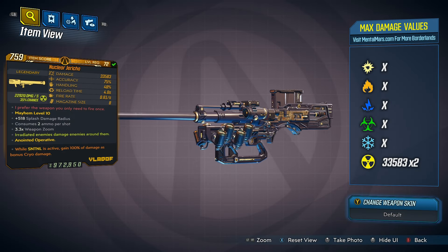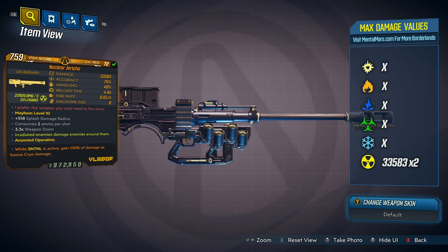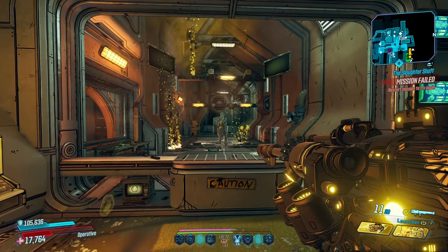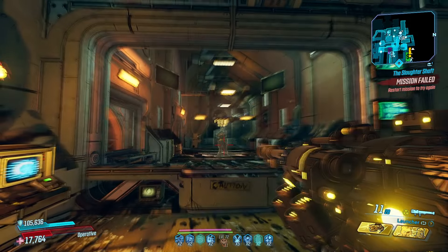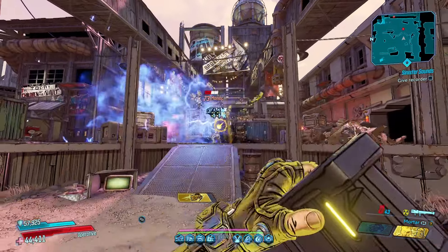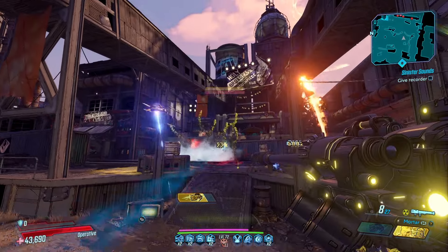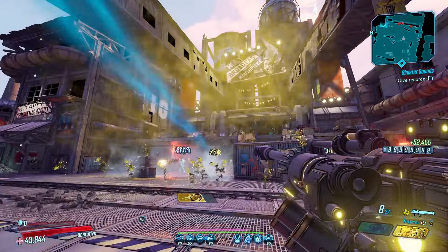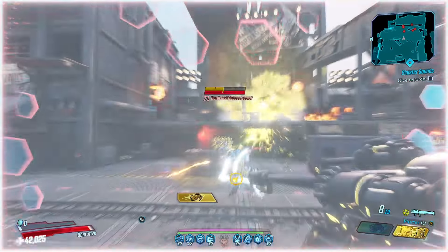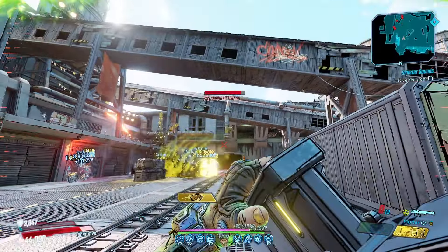The Jericho. This Vladof rocket launcher fires a rocket that rises up into the sky. After a brief moment the rocket will explode and drop 3 grenades on the ground, which will explode shortly after impact. While the Jericho looks like a fun firework launcher, the grenades easily miss your target. Therefore, you are better off using the alt firing mode as it launches 4 arcing mortar shells towards the red marker on the ground, giving you more control and dealing direct damage.